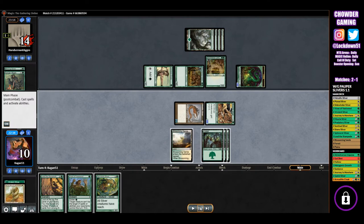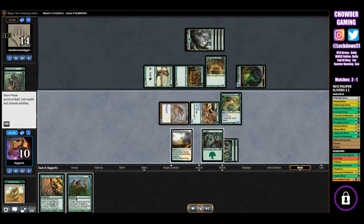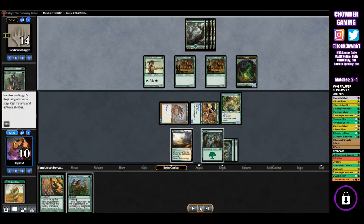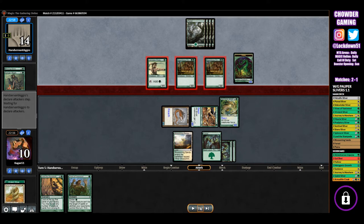But they don't block and just end up taking it — they probably read the line. We put down another body. Spinarat doesn't really do anything for us here; I'm considering putting it in the sideboard and replacing it with a couple more Journey to Nowheres. It's another body which is nice, but the reach really doesn't do anything for us unless we know we're going against some flyers.